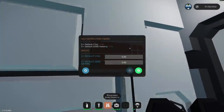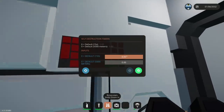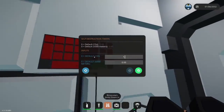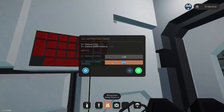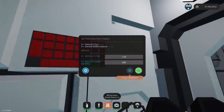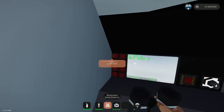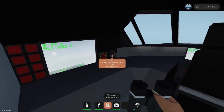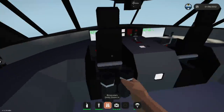So default settings — zero, zero. Fifteen seconds. Let's just move this to one, and then meters — let's go three hundred. Does that mean we're going to blow apart? This thing here hasn't unlocked, which is kind of concerning. So if I turn that off — the self-destruct relay doesn't seem to be working. I'm assuming you just have to get within the parameters.